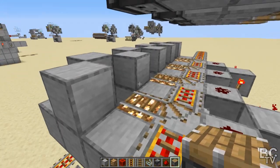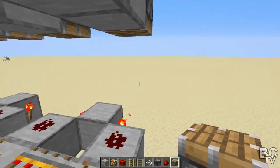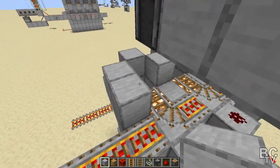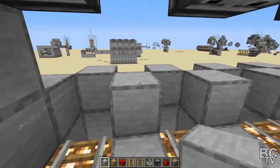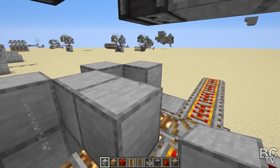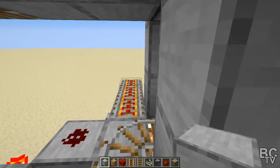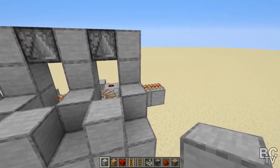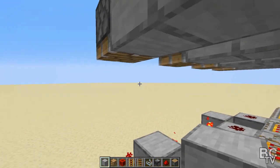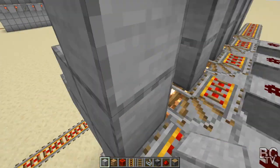Before you put the blocks in, you want to be careful because you might come up here every once in a while and you don't want to accidentally bump one of these and activate it. What I like to do is just put blocks up around the observers and all the way down. You don't necessarily need them on every one if you don't walk over there, but it makes it look better. From the outside, you can put blocks around this and do whatever you want — that's all you need. On each one of these pistons, put down a solid block.